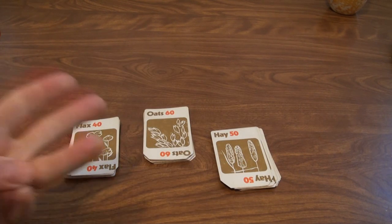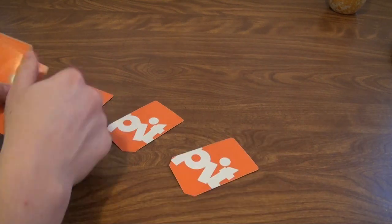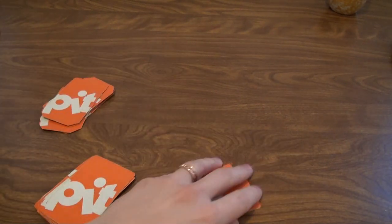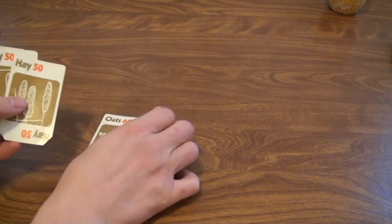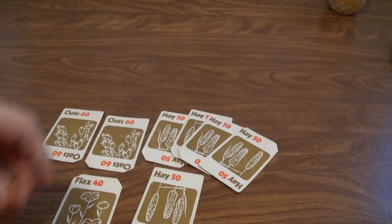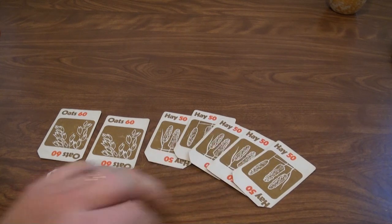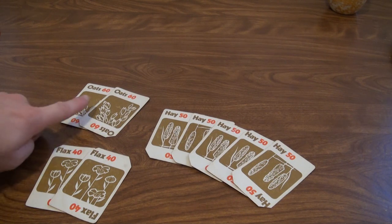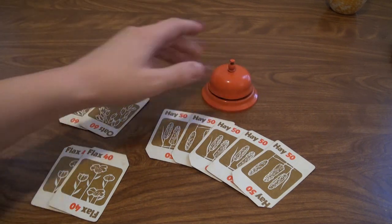Let's say we're playing with three people, so in a basic game, you want to shuffle these and deal them to three players. Ideally, all your players will have nine cards. In your hand, you want to sort them out to see how much of each commodity you have. It looks like this player has a large amount of hay, which usually means that this player wants to be collecting hay, so he's trying to get rid of two oats or two flax.